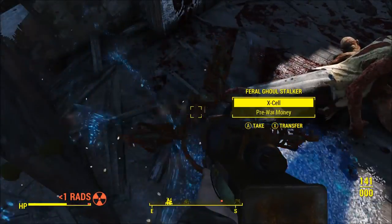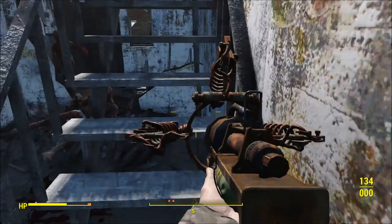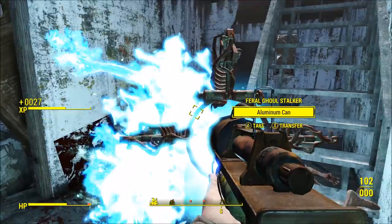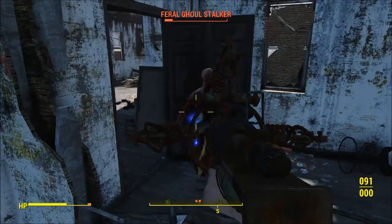I decided to try this design on the syringer because when it uses automatic fire it actually kind of sounds like a static charge being discharged, so I thought it would suit the weapon and the design I was using. I was actually quite happy with this design and if I tweaked it I could probably make it even better. By the time I finished modding the syringer I got very fed up and annoyed because of all the designs breaking.